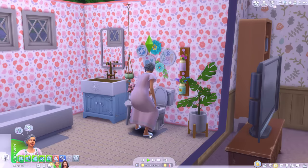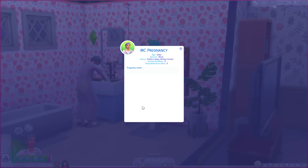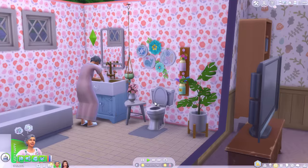We tried it the fair and square way. Let's go into MC Command Center then. So we'll go MC Pregnancy, pregnancy start. Although she doesn't have the option to get pregnant by Seth — she only has the option to get pregnant by Jeffrey. We might have a bit of drama going on here. Okay, so we're going to do triplets because I think the latest update to the Realistic Birth mod was to have triplets.